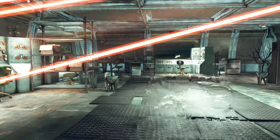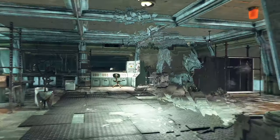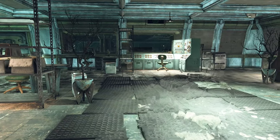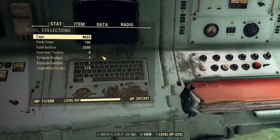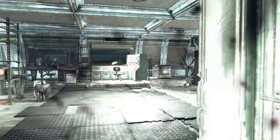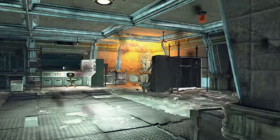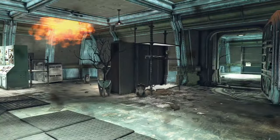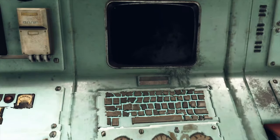Destroying turrets here is important because whenever you try to access any terminal, you exit sneak mode. Here is a good example of what happens if you forget to take down a turret — the only time something spotted me in the silo. As you've noticed, I am playing without interface. It looks more realistic this way, so let's call it realistic mode.